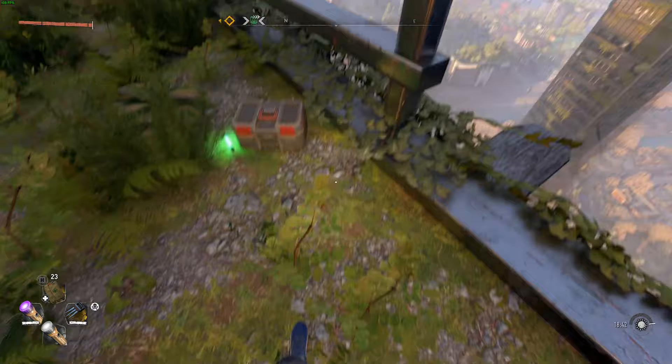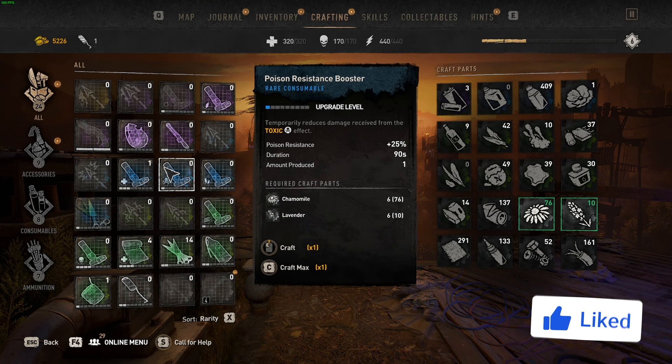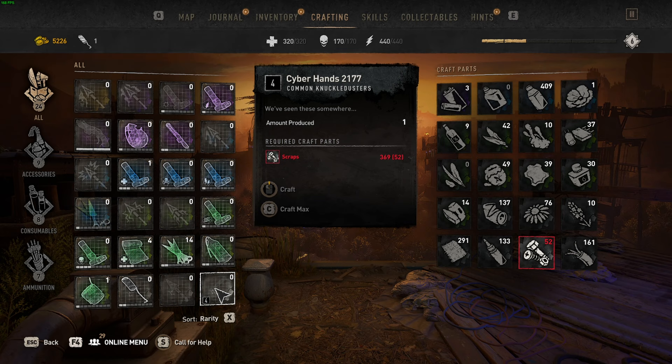Once you finish talking to him, he will tell you that he's left you a little present. There's a little box in the corner, and when you pick that up you then have the ability to craft the Cyber Hands. If you go into your crafting you'll find them at the bottom — Cyber Hands 2177. You'll see they're only level four.